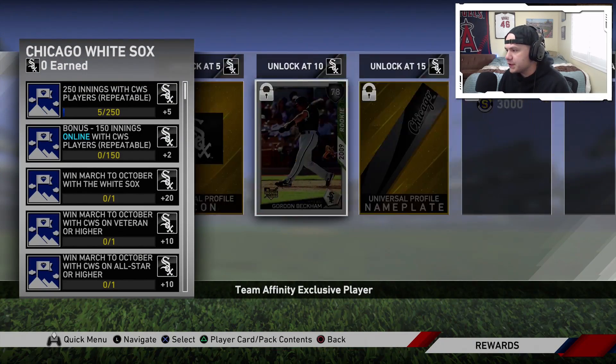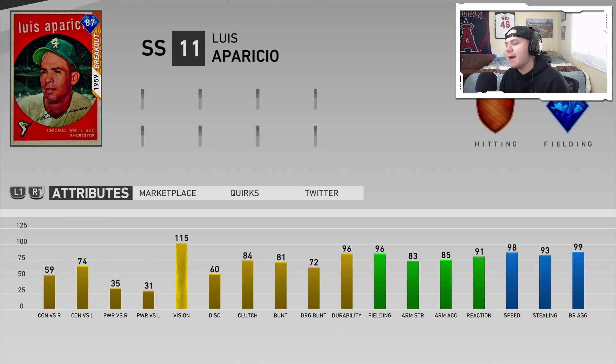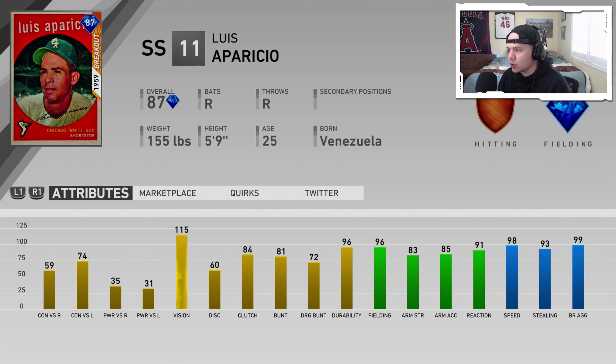The Chicago White Sox — moving over to the central — we've got Louis Aparicio, 87 overall. He's a shortstop with no secondaries, good fielding, good speed. But I really doubt anybody is going to go for this card, let alone use it.